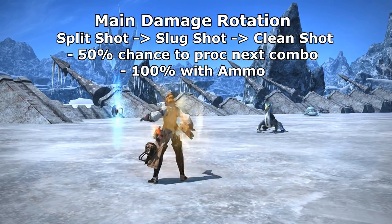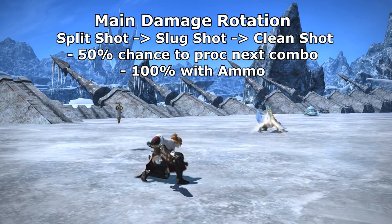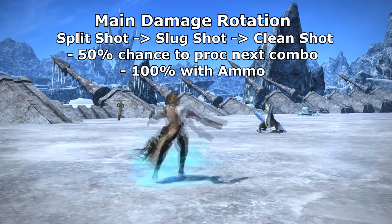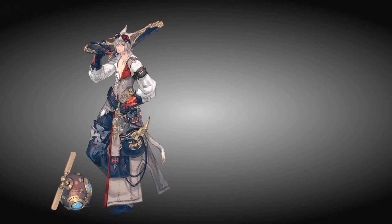It may only have a one-minute cooldown and you get five stacks, but you're probably going to go through them quickly if you immediately use them on proccing Slug Shot and Clean Shot. With that out of the way, we need to talk about the other roughly 15 abilities — that was pretty simple to explain, but the rest are just a slew of effects.